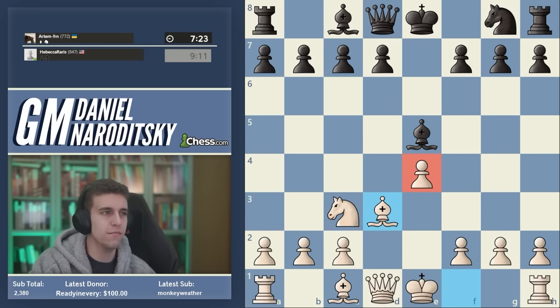Queen d8, f4 is a complete and total disaster — g7 is falling. After c5 we keep the queen on the same diagonal, take on g7, and knight takes e3 was perhaps more resilient but we take the rook and eat up everything on the eighth rank including black's queen. Another simple game — let's get another one in.